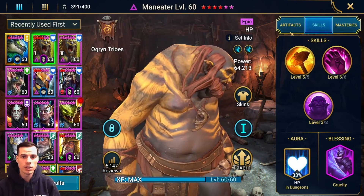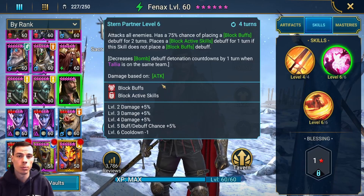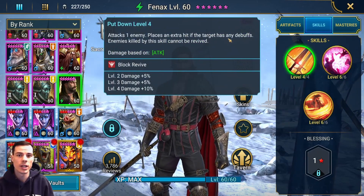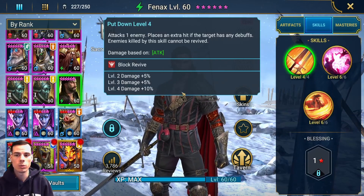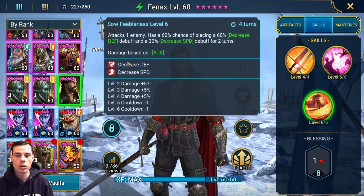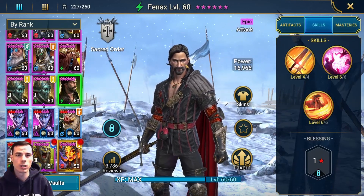Fennex is so great because he provides your team with the ability to place decreased defense and decreased speed on one enemy. He can also place a block buffs or block active skills depending on which one lands, and then his A1 comes in with an absolute nuke, but if there's a debuff on the enemy, he'll go in and hit the enemy twice, and if he kills the enemy, they won't be able to be revived. So Fennex provides your team with a super win condition in the fact that he'll place block revive on the enemy, and he's able to place block buffs on an 80% chance, or decrease defense and decrease speed on an enemy. So he comes in, he's able to provide your team with some sort of utility, as well as be an incredibly strong single target damage dealer.